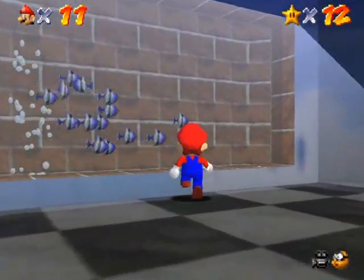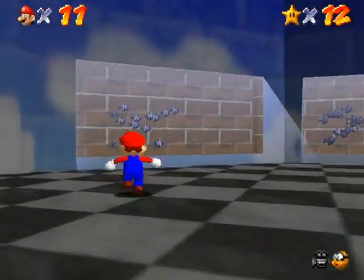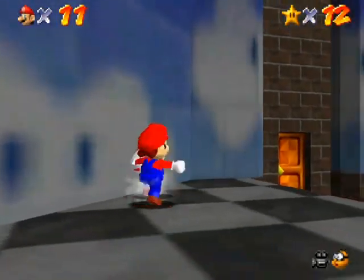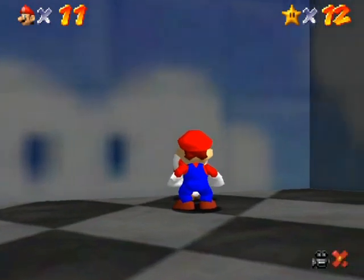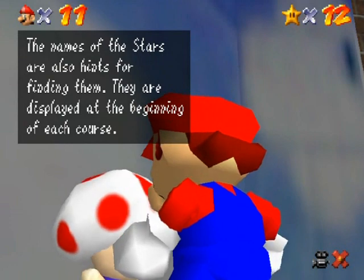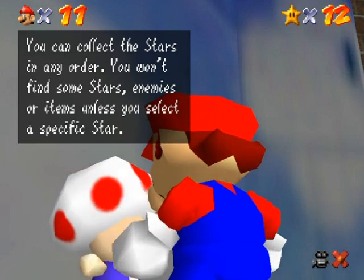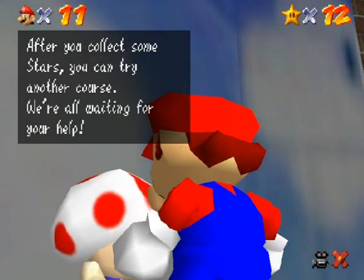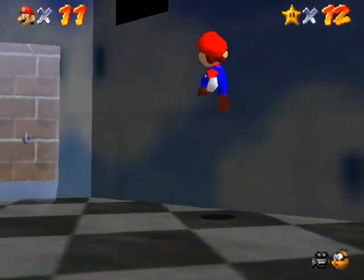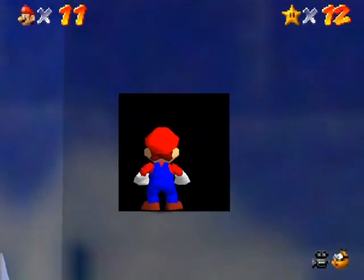There's a one-up over there. Take some time to admire the aquariums here — beautiful, same kind of fish swimming in schools. Hey, there's Toad. You aren't a fish, but I will chat with you anyway. Toad says: 'The names of the stars are also hints for finding them. They are displayed at the beginnings of each course. You can collect the stars in any order. We're all waiting for your help.' I forgot to also talk to the Toad in the other room — my bad.